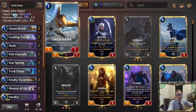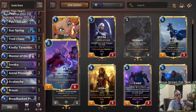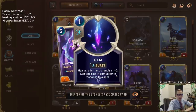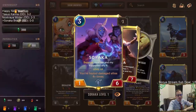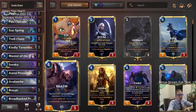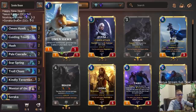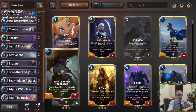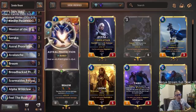We can also buff our stuff up — we've got Omenhawk and Mentor of the Stones in here, giving buffs to our own units. That's pretty important with both these champions. When you're attacking with a 1/6 or 2/7 Soraka, people don't really care and they won't block. But if you turn that 2/7 into a 4/9 with Mentor, and then Mentor dies and you get some gems, now it's like a 5, 6, 7, 9 — suddenly they have to start blocking your Soraka.